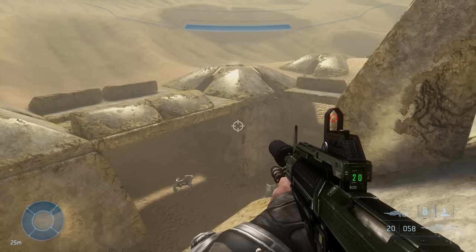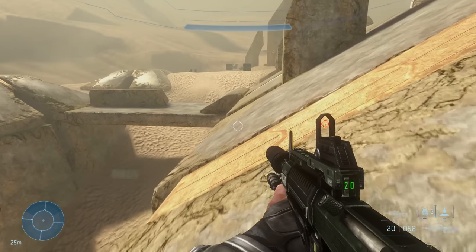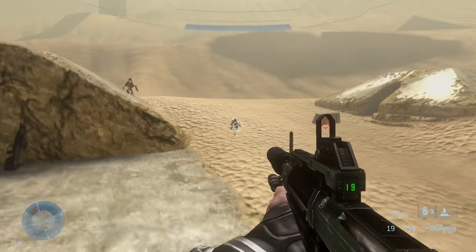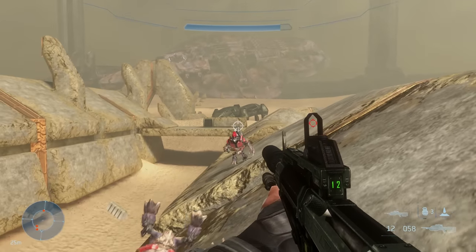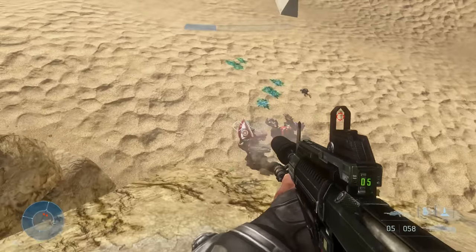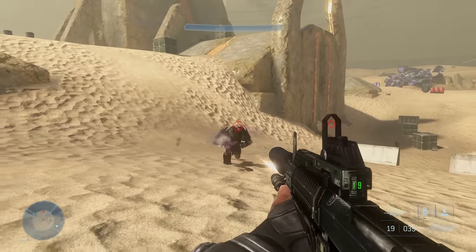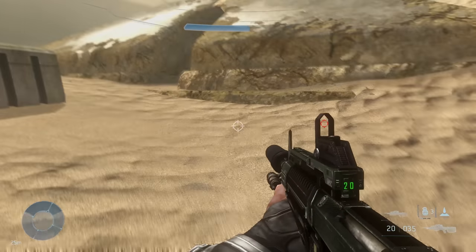I wonder if the vehicles will spawn later on now that we have an AI. That would lead me to believe maybe we'll get reinforcements or something later on. The grunts are wearing their cute little hats so you can't headshot them — I was wondering why my aim wasn't working. Kind of looks a little bit more like the Halo 2 brutes but I could be wrong.